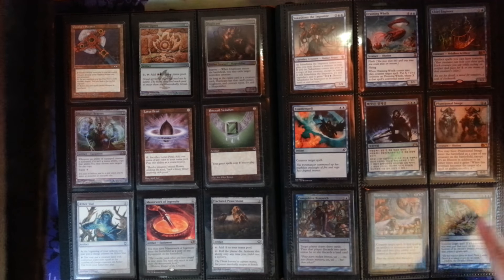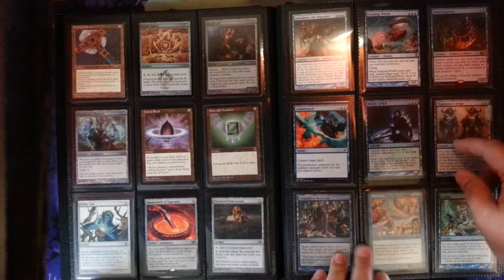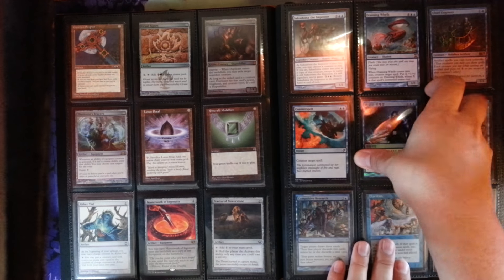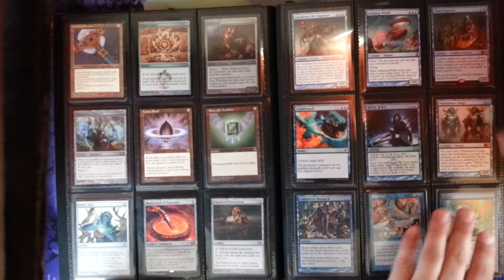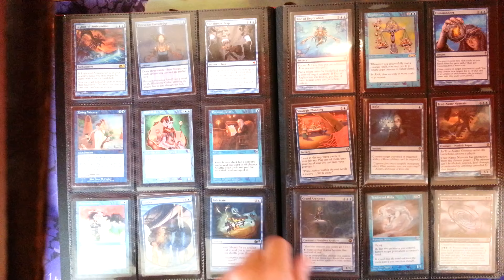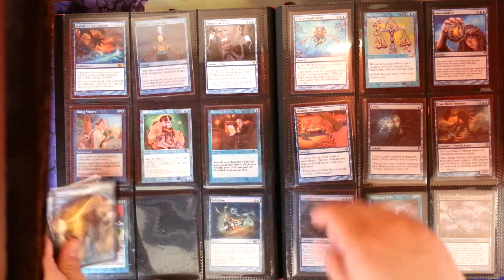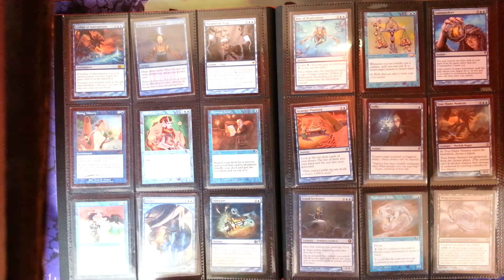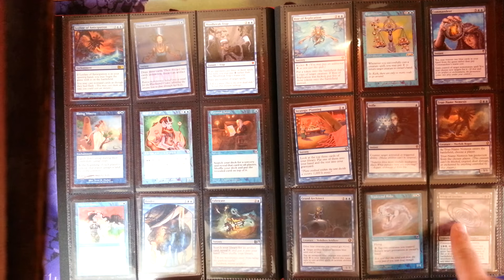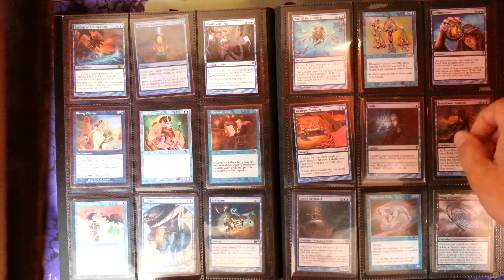Nice-looking Counterspell. Foil Hinder, Foil Compulsive Research. A couple Desertions. Foil Korean Stolen Identity. Foil Thirst for Knowledge. Personal Tutor. Foil Rising Waters. Three textless Hindered. Fabricate. Playset of Stifles. True Name Nemesis. Foil Whip of Erebos. A couple Grand Architects. A couple Commandeers. There's a foil playset of Leyline of Anticipation in the collection.